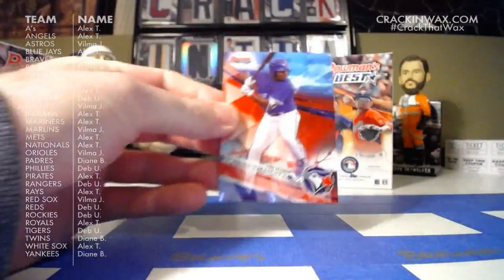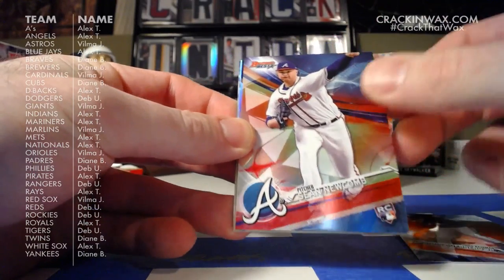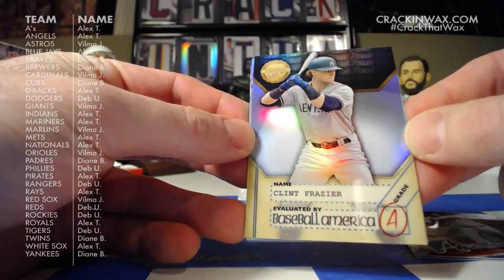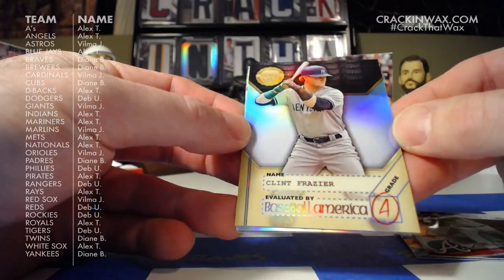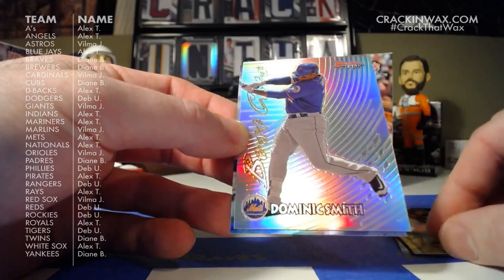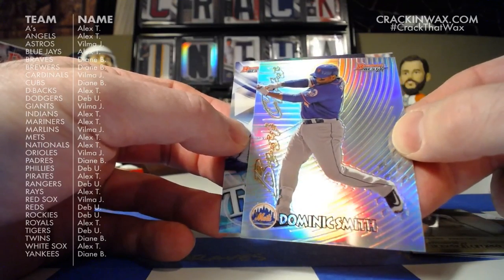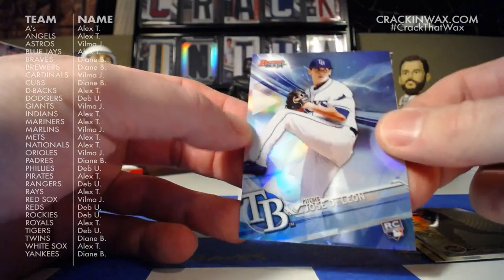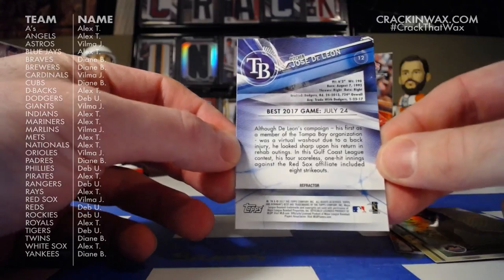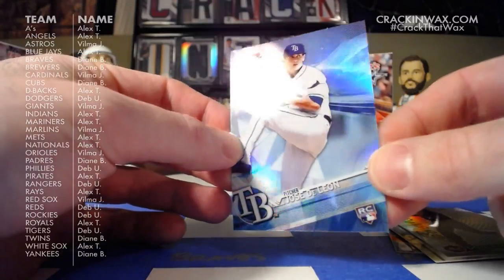Pack number one. Our very first Bowman's Best card of the year is Vlad Guerrero Jr., Sean Newcomb rookie card. This is one of the inserts — the Baseball America Dean's List, where they give a letter grade to certain prospects. Clint gets an A. This is the 1997 throwback design. This is Dominic Smith — this is the Best Cuts. And Jose DeLeon rookie card. Here's what the backs look like. This is a refractor as denoted on the backside — you can see it shimmering in the lamp light.